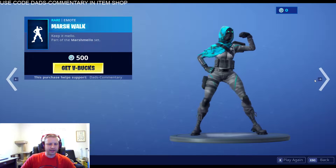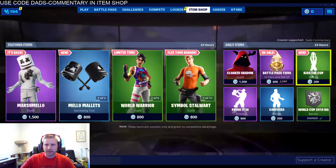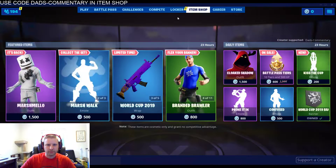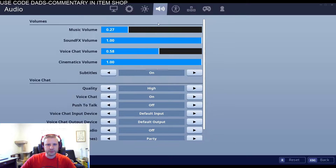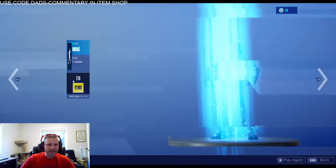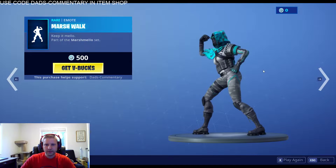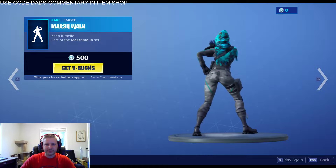Now we got the Marshmello Walk guys. So if you like the Marshmello Walk, this is the Marshmello Walk right here. Let me mute the music in the background just so we can hear things a little better. I got to go in settings — sorry about this guys — let's turn this down and apply, just so we got it real quiet so we can hear it. Do a little ASMR right here. Alright, so back in the Marshmellow Walk right here guys — this is from the front, turn her a little bit. Right there from the back guys, that is the Marshmello Walk. $500 V-Bucks.